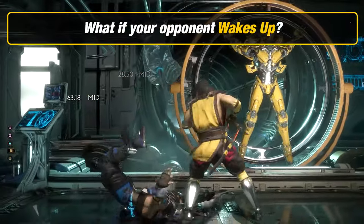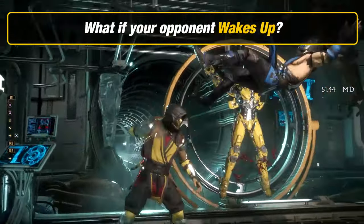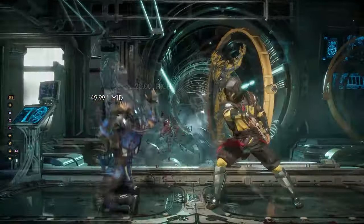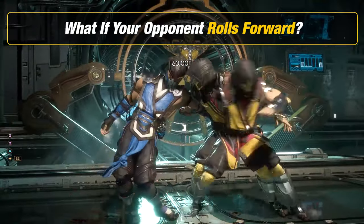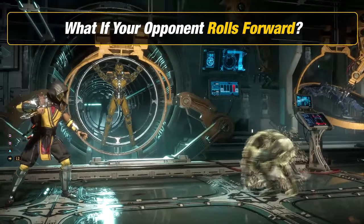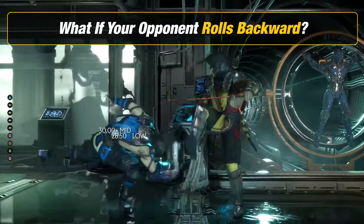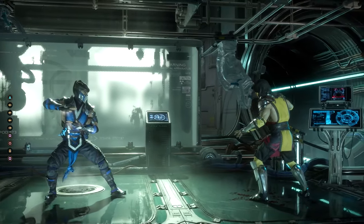There are a couple of options you can do to punish. If they decide to wake up, you can punish it with your fast attack. If they decide to roll forwards, you can grab to punish it. If they decide to roll backwards, you can use your long range low attack to punish. These are just some of the strategies you can use to optimize Scorpion's gameplay.